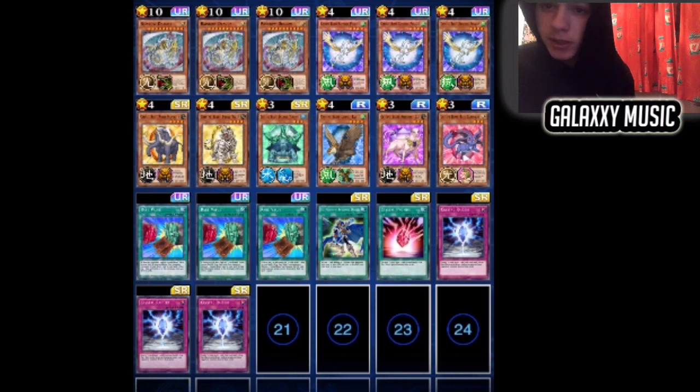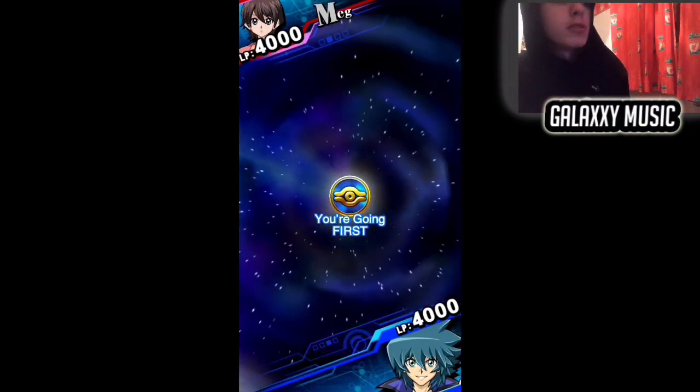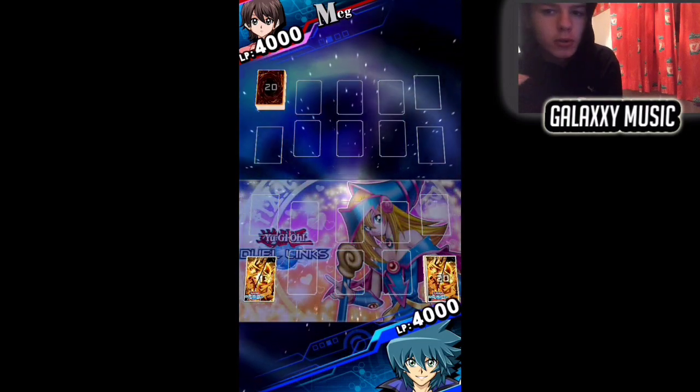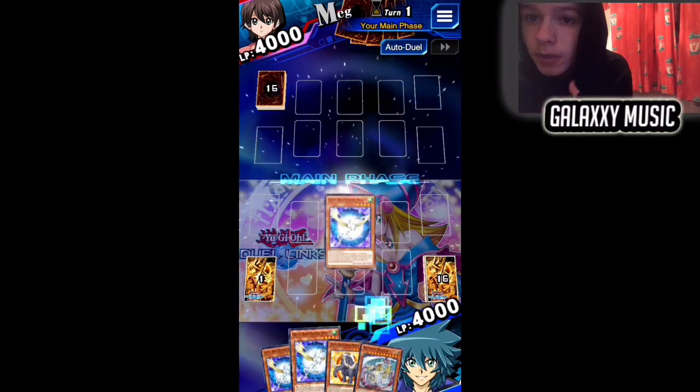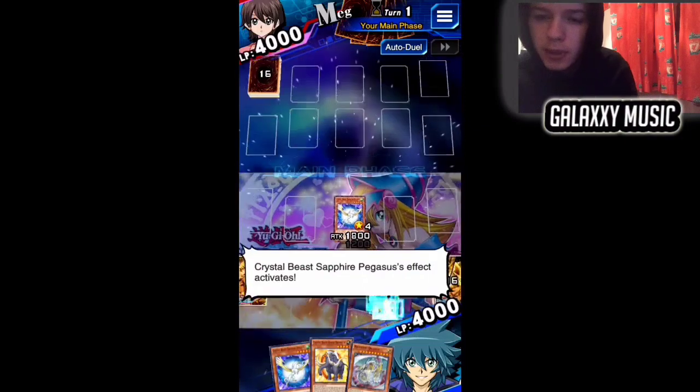Playing three Rainbow Dragons to start. Rainbow Dragon is effective for this Crystal Beast deck because you need seven different Crystal Beasts in your field or spell zones on the field as monsters or in the graveyard to special summon it. The extra deck monster is Rainbow Over Dragon, which basically banishes any of your graveyard Crystal Beast monsters.